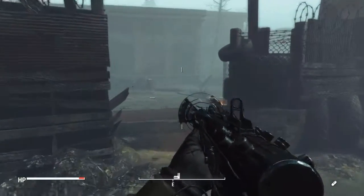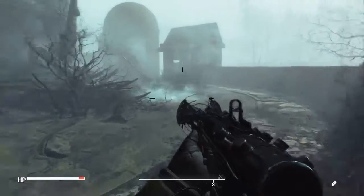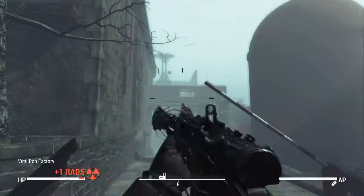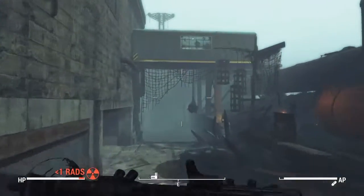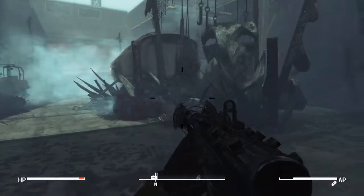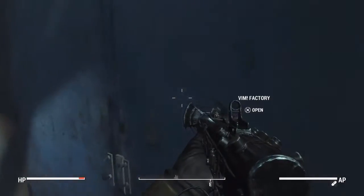Once you arrive at the Vimpop Factory, you are going to want to proceed down the driveway and turn right and continue following the driveway. Now this place is absolutely crawling with super mutants, but I tried to eliminate most that I could before the video; however, some I was unable to get to. Once you find this tractor trailer, you are going to want to go behind it and enter the Vimpop Factory.